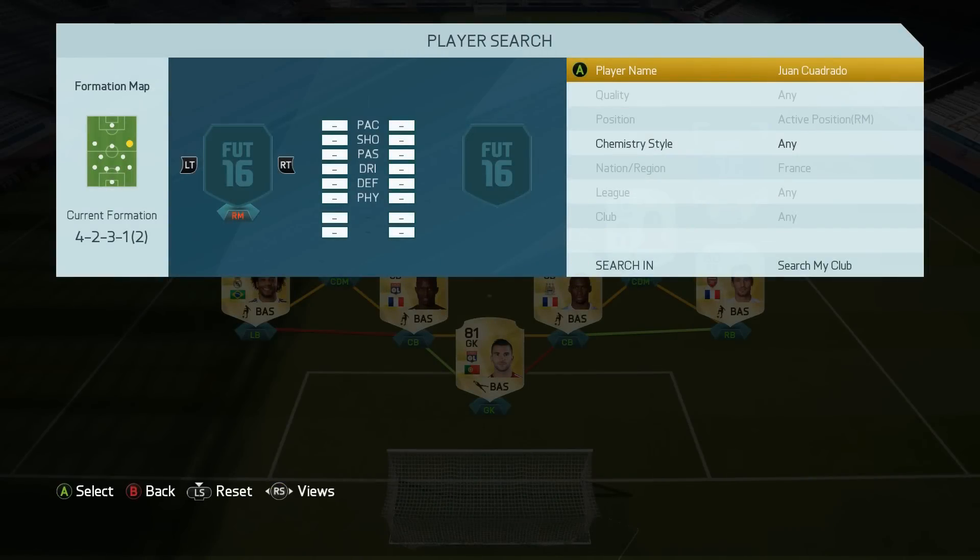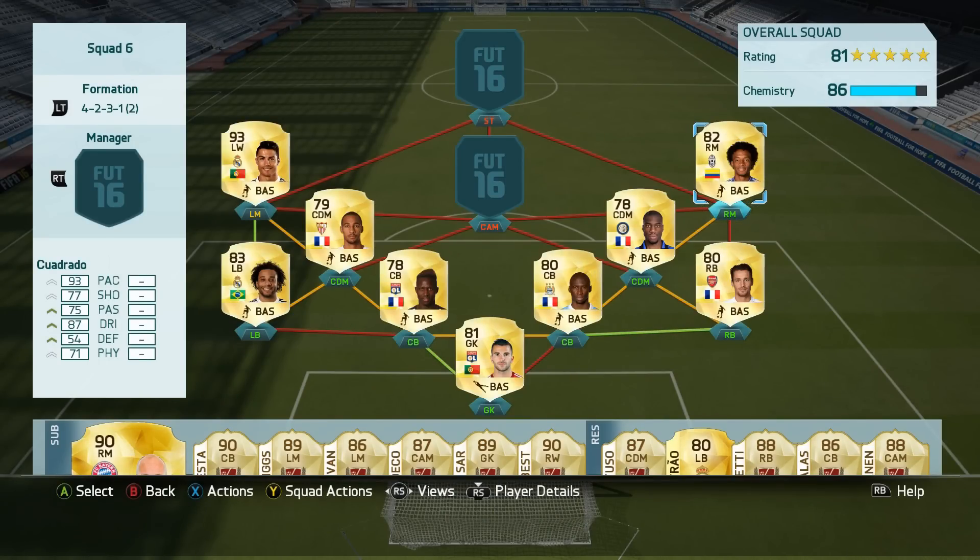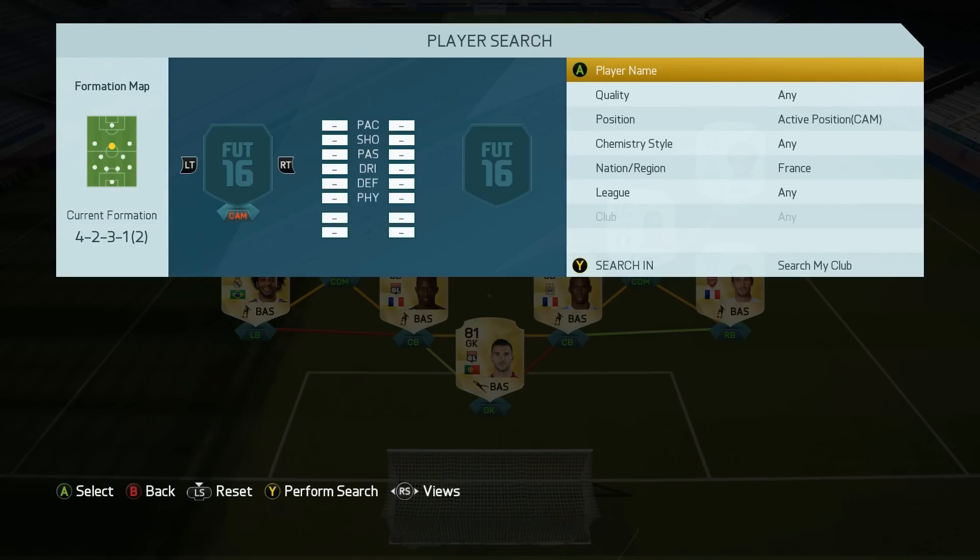On the right-mid we have Cuadrado — 93 pace, 87 dribbling, now at Juve. He looks to be just as good as last year, to be fair. His stats are very similar; he did get a rating downgrade, but he still has his pace, his dribbling, and the five-star skills.